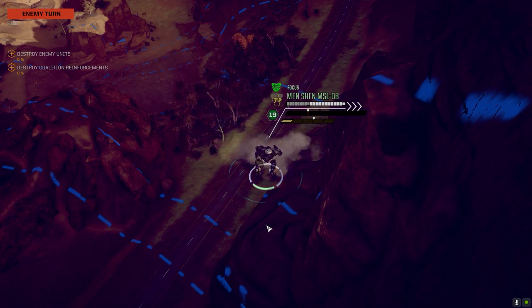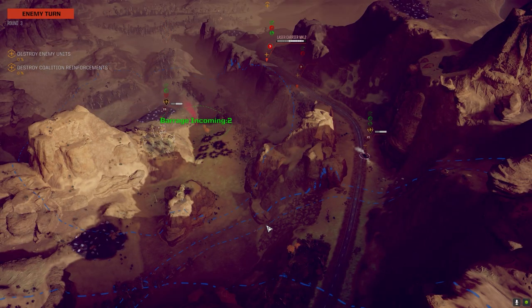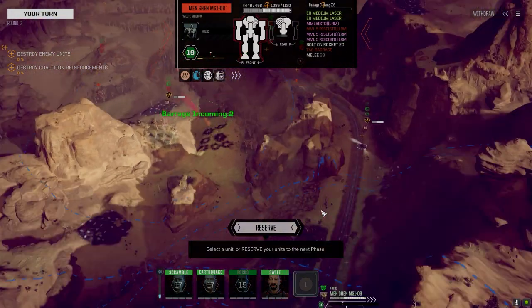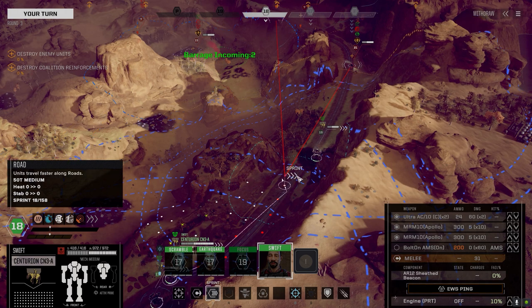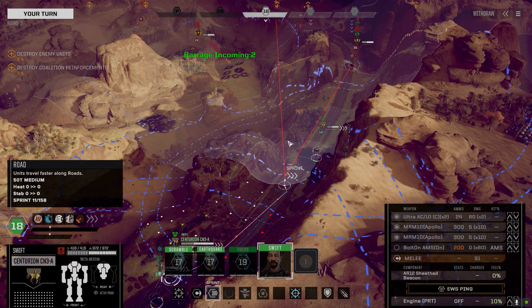Why did those penetrate? Special ammo or something? I've been reading the patch notes — it seems they've balanced out the heat in the game. There's like a heat threshold for how much they can actually apply to you, and then you become a little bit heat immune — not fully immune but you take less damage from it.